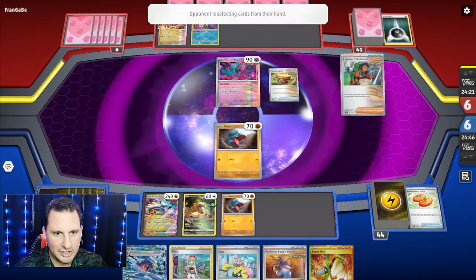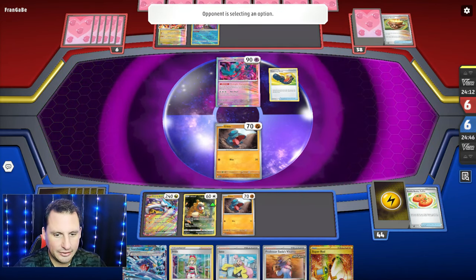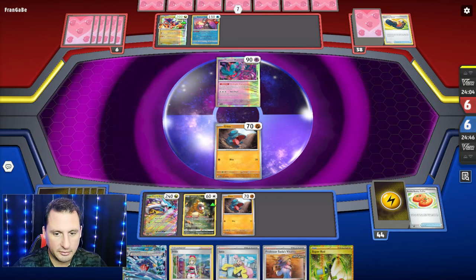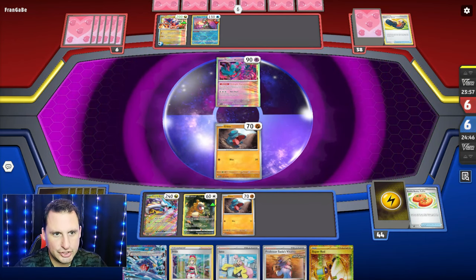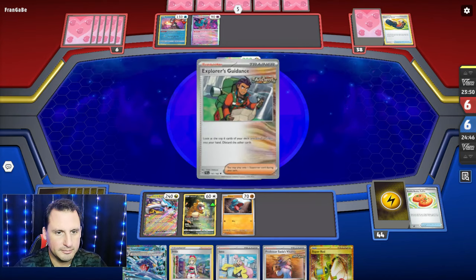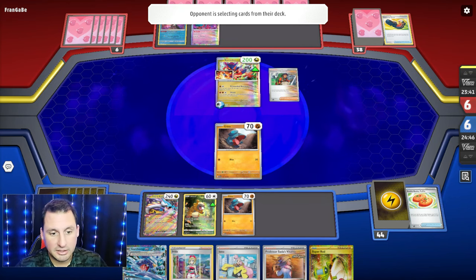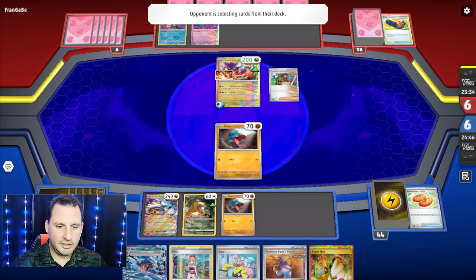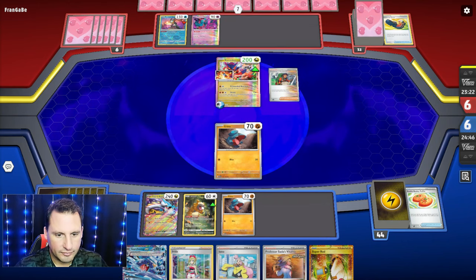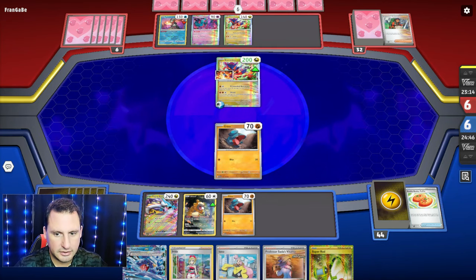I have to two-shot it, maybe three-shot it if I can get it up and running early. I either need an energy or a Rare Candy on the top deck, and then I can use Irida for the other piece. They're going to Jet up, attach for turn, going to get a Vitality — nope, that's not gonna help. Explorer's Guidance. I can't hit 200 unless I find the Vacuum. I think I just Iono at this point — start fresh. Hopefully we don't have a dead hand because we need too many pieces.